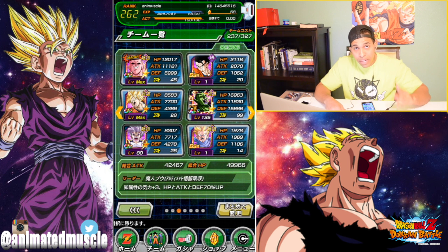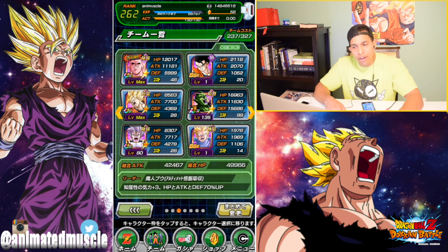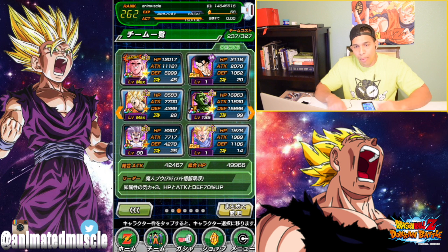Trunks and Piccolo don't share any links together, but the defense increase and Trunks providing Ki to his allies is amazing. I really want to take this team through an event to showcase how good Piccolo can be with a percentage boost to his passive - he might even be able to tank supers, maybe. But I really want to see, so there's the team I'm gonna be running. I'll probably go through the Super Saiyan 4 event - we'll have to see.